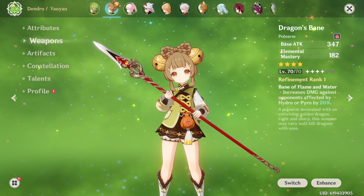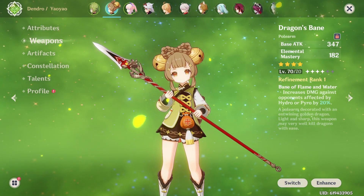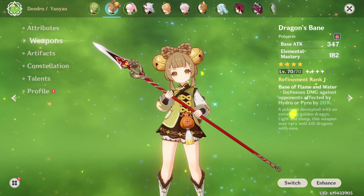By the way, since Yaoyao is a Polearm user, she can use Dragon's Vane in Nilou Bloom teams, which gives her a lot of Elemental Mastery. This makes Nilou's Bountiful Cores do a lot more damage when Yaoyao is the one triggering the reaction.